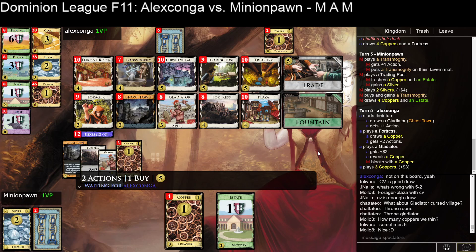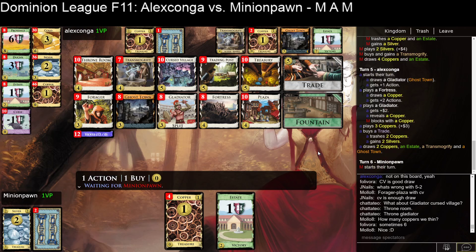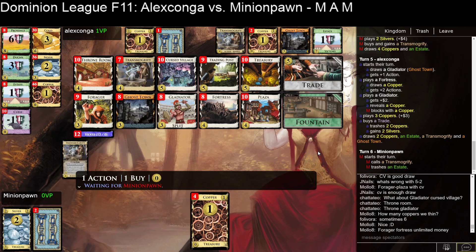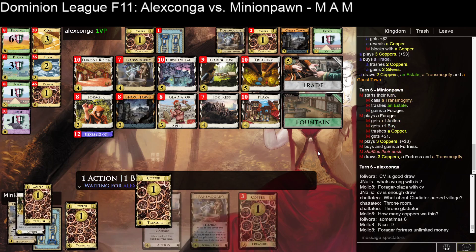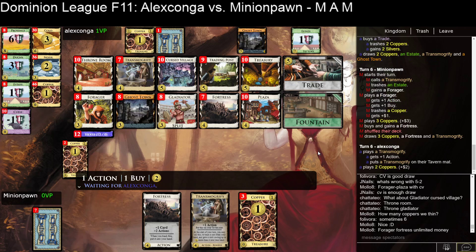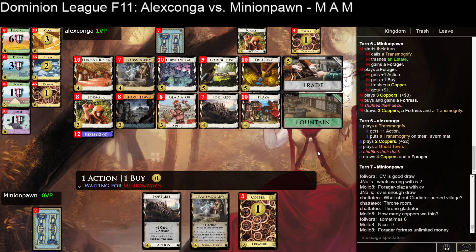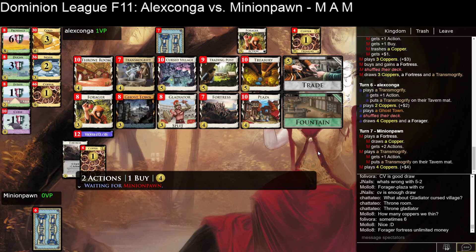You have a large source of gains with Fortress, Treasury, Duchy, and various other things, so you're not gain-limited by buys here. As I said that, they bought and gained another Fortress. You can also Forge Fortresses forever — so once your Trading Post is no longer useful, your Forger still is. We often see this as a problem with Forger kingdoms: once you run out of starting cards, the Forger gets a lot worse.